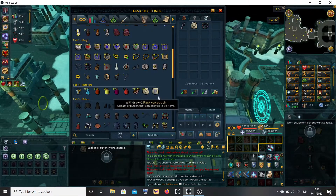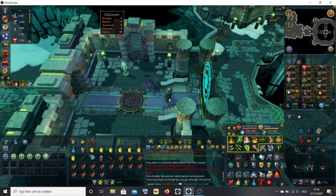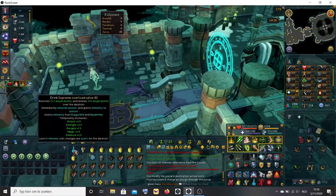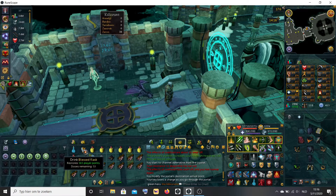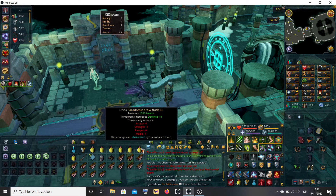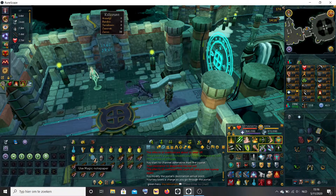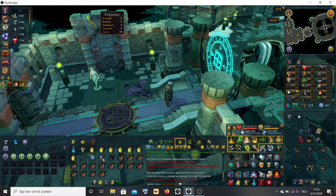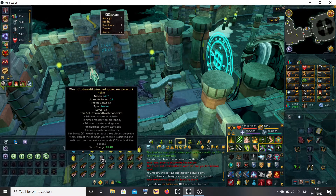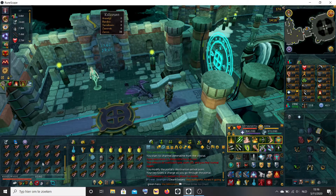The third preset for the actual kill: bring one overload or supreme overload, or elder overloads — whatever makes you happy — a blast flask for prayer potions, a few Saradomin brews, enhanced Excalibur for extra healing, magic notepaper for when you get a potion drop, two pieces of melee armor, and all the rest filled with food. The BOB is also just filled up with food.